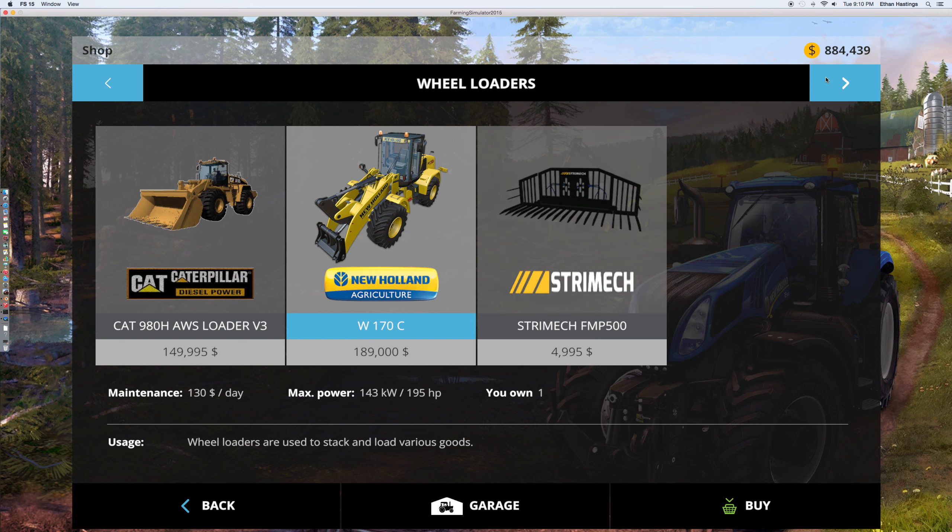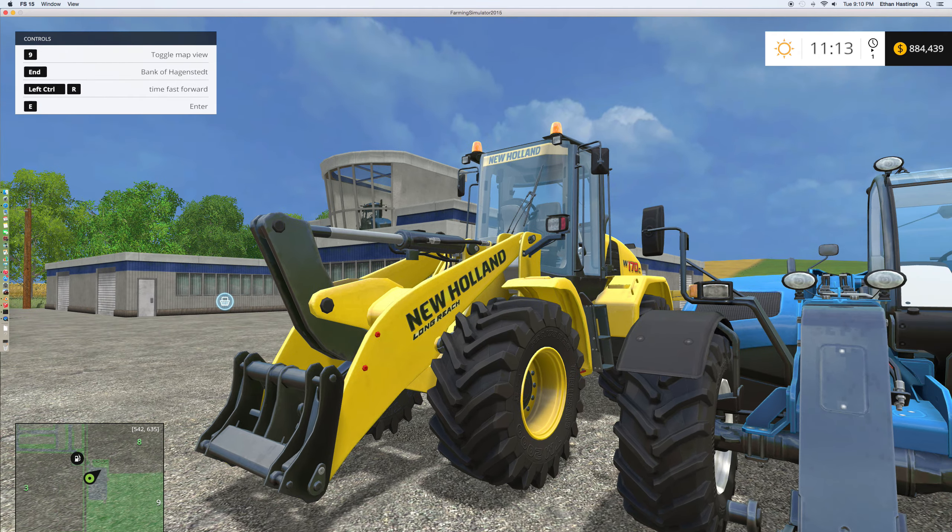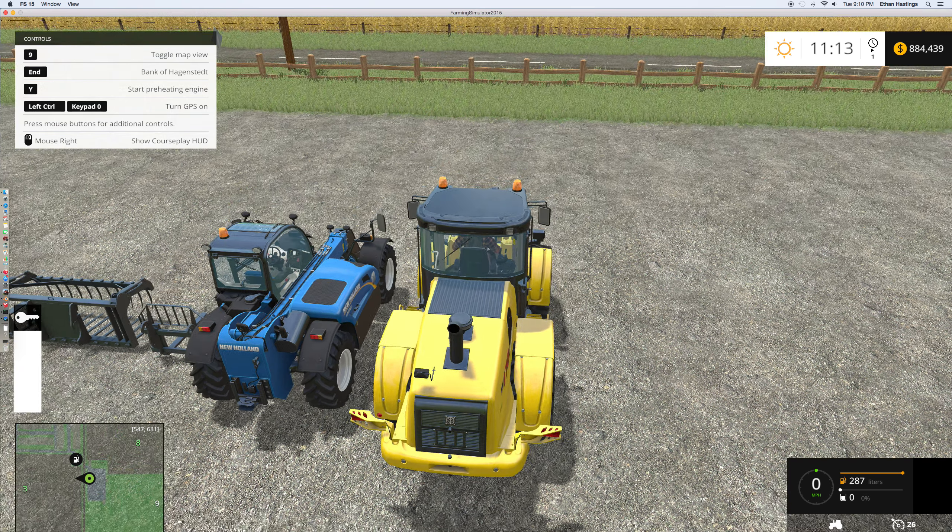Then we got the LM7.42, which is $105,000, $100 a day, 143 horsepower. That's the telehandler version. So we'll hop in the New Holland and start it up.